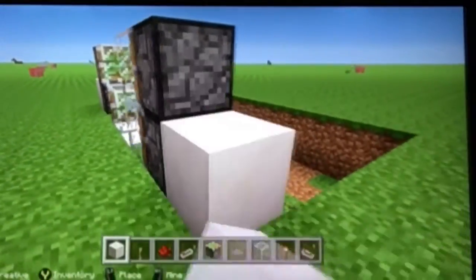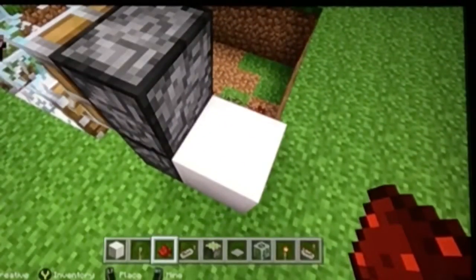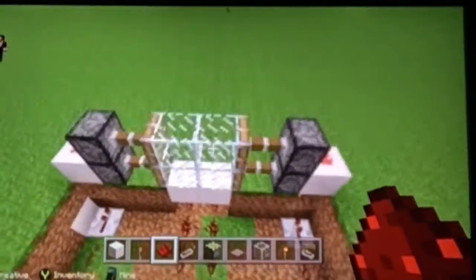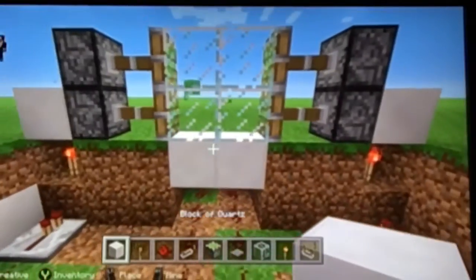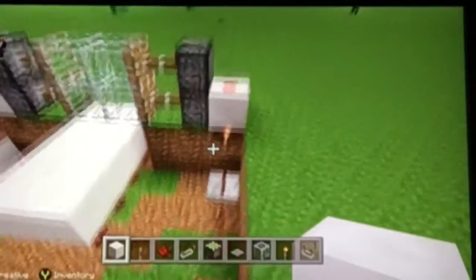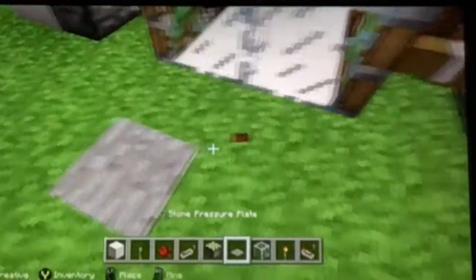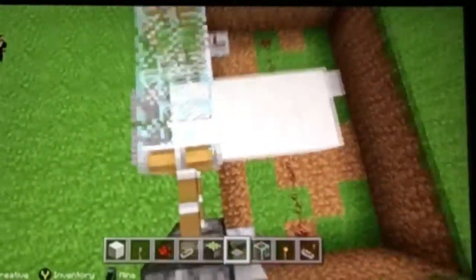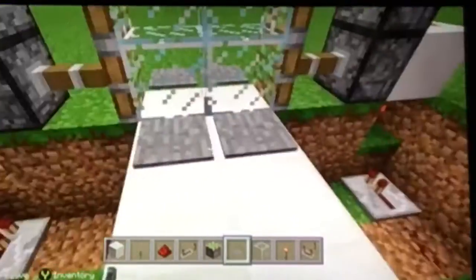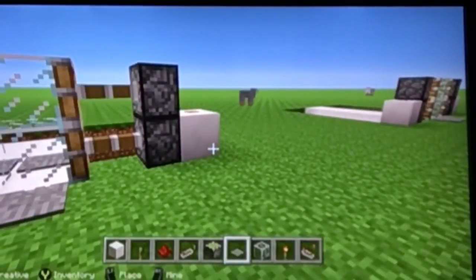Seeing that comes up and that comes up, then you want to put some redstone right there. And there — wait, one more thing — pressure plates right there and right there. Now there you have it, the completely functional revolving sliding doors. Hope you enjoyed it, subscribe!